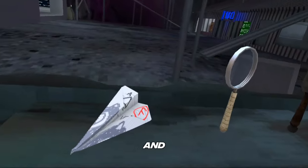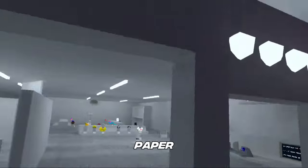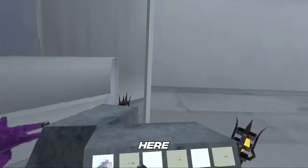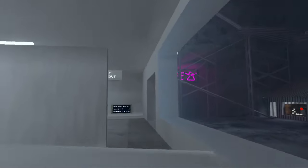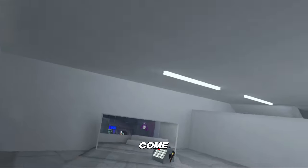You're gonna want to come over here and select this one for four thousand five hundred — the little piece of paper. This is the one that you'll be doing this glitch with. Come over here and equip it. What you're gonna want to do is stand here, then throw it, and as it gets destroyed, come out.